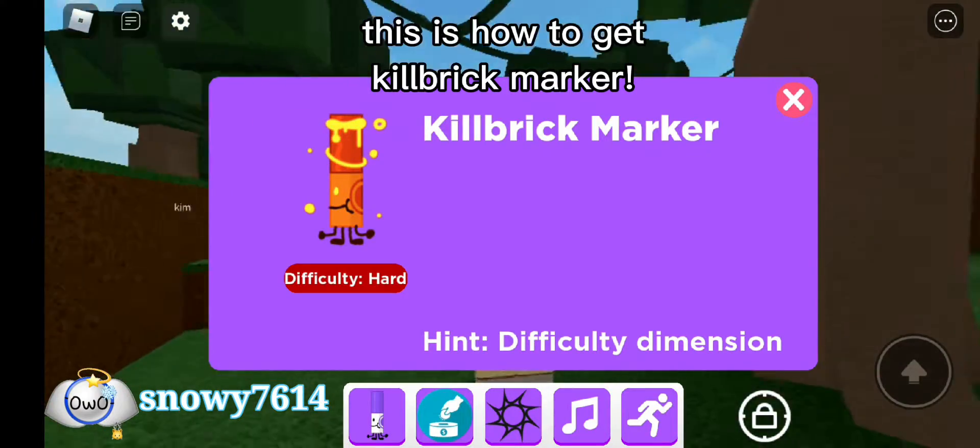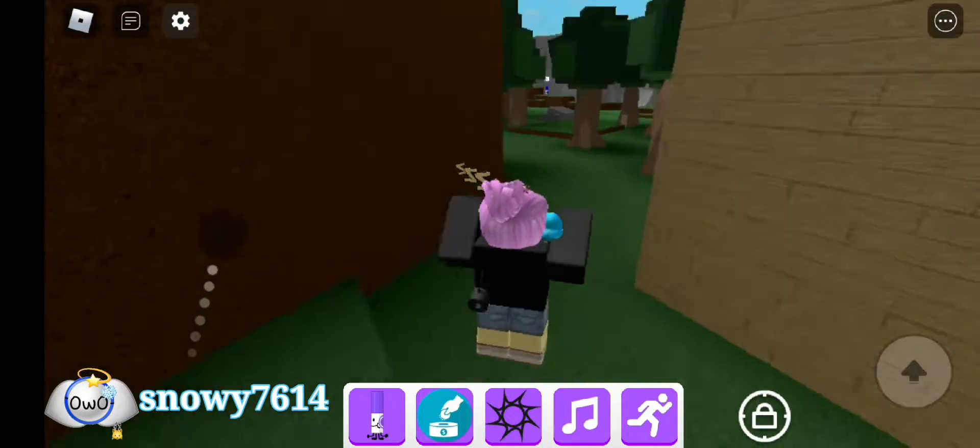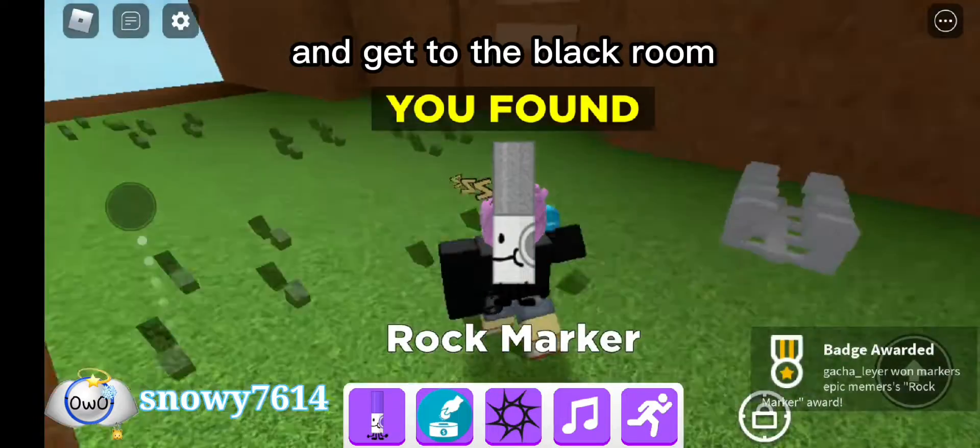This is how to get Kilbrick Marker. Go to the cave and get to the black room.